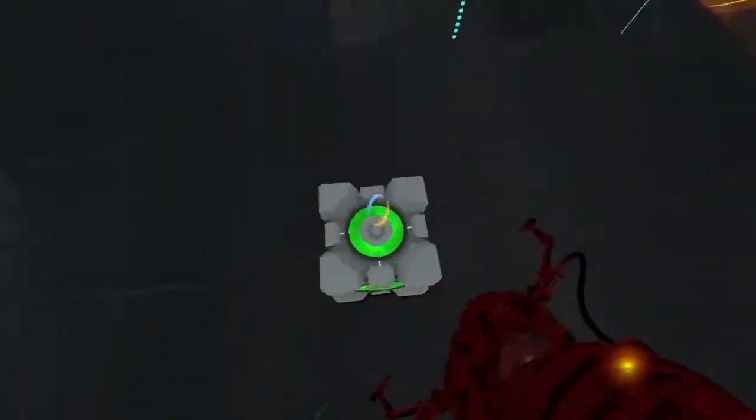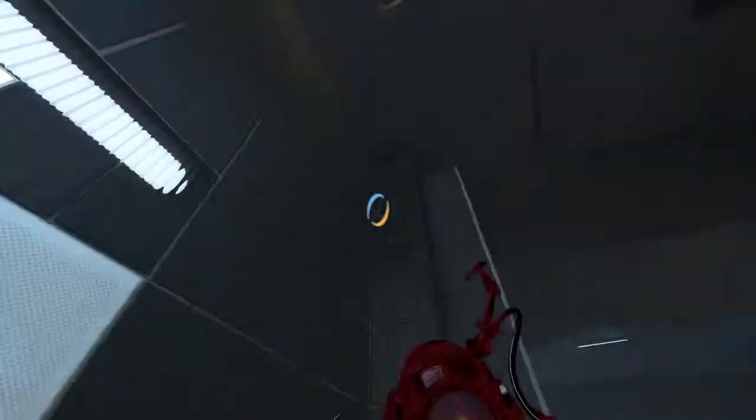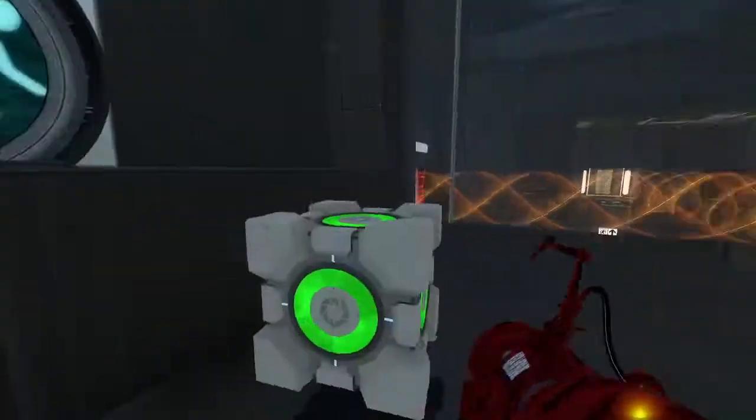I wanted to find a way to have a cube retrieval but make it part of the main room. The best way I found to do that is to design the puzzle first and then add that first step of the cube retrieval. If I start with the cube retrieval and then build the puzzle around that, I feel like it's going to be more difficult. So if I can just do the puzzle, get that out of the way, and then find a good spot for the cube retrieval.